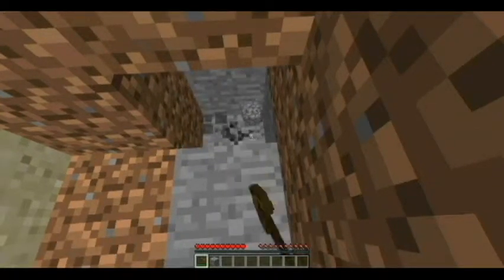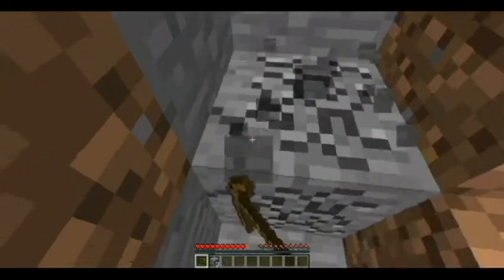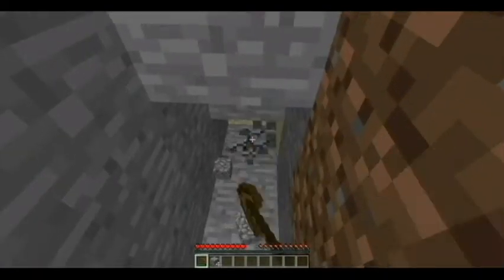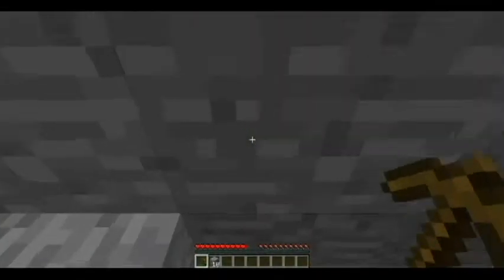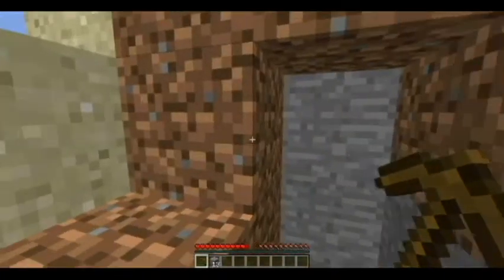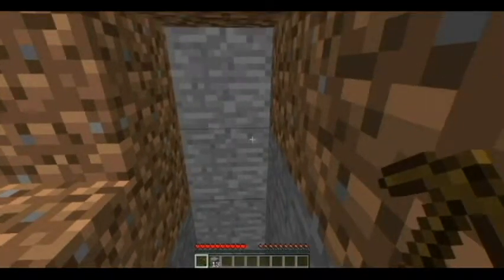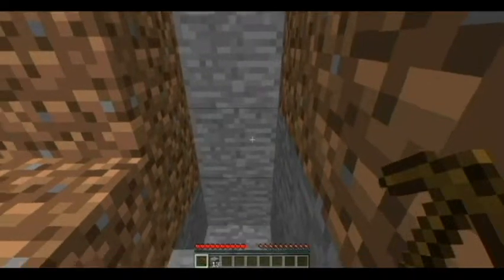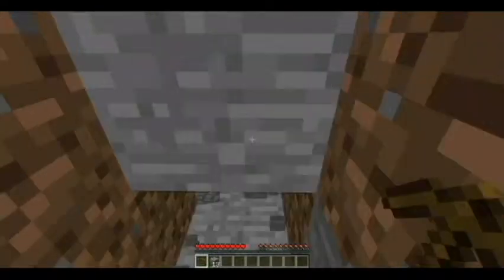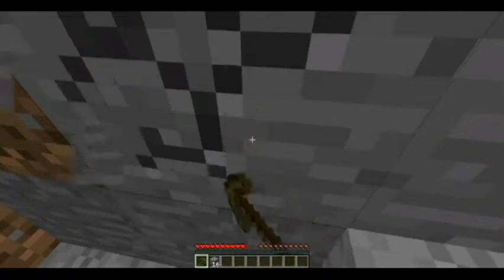We're going to need quite a bit of stone. We need to make a furnace — which takes 8 stone — plus tools and a weapon. A sword takes 2, a pick takes 3, a shovel takes 1 stone, an axe takes 3, and a hoe takes 2. So let's grab the stone we need.